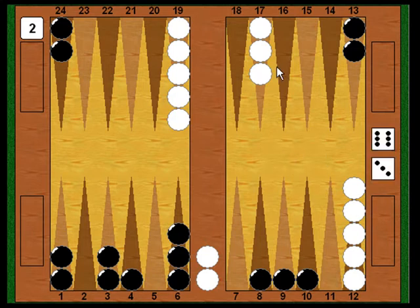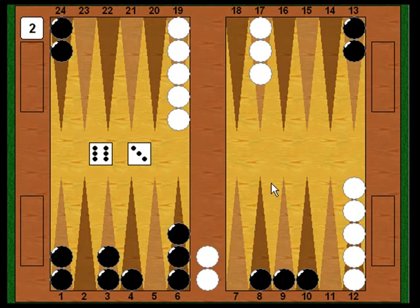Now it's White's turn again. He needs a five, a four, or a deuce to get in — he'd really like a four to come in and hit Black, which could save the game. But unfortunately he rolls six-three: the six point is blocked and the three point is blocked. There's no way he can play his number, so he stays on the bar yet again.